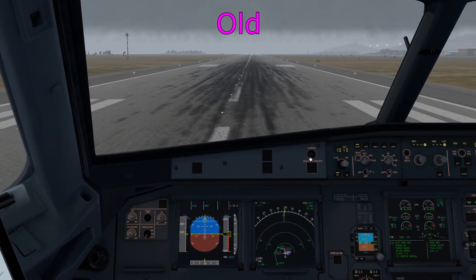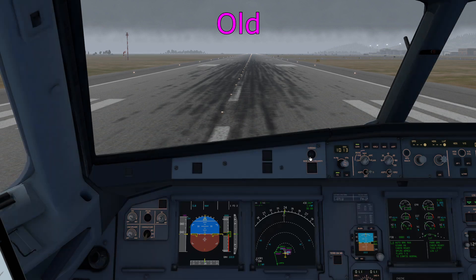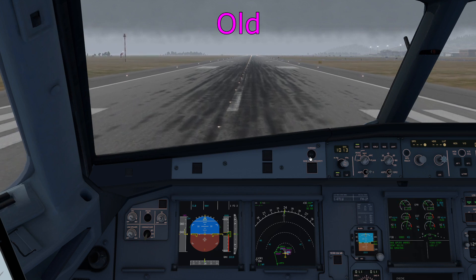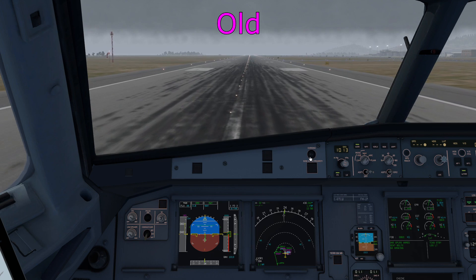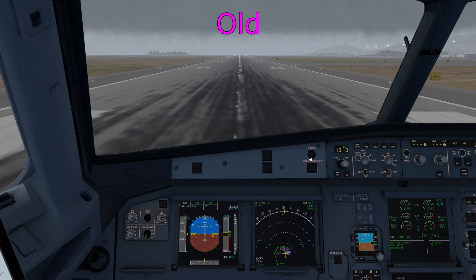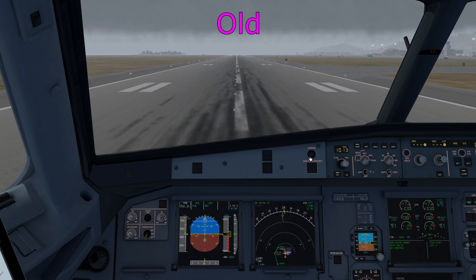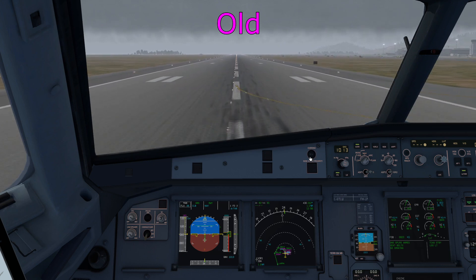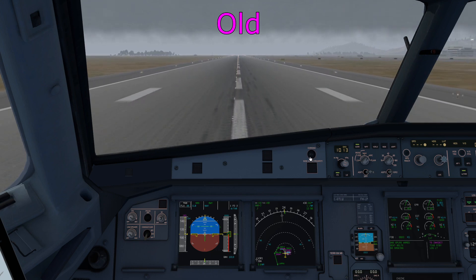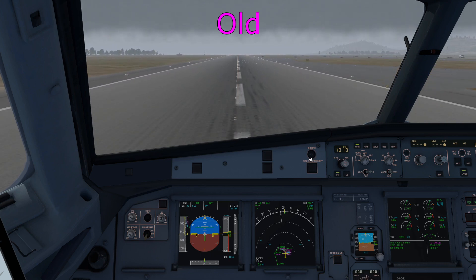Next we'll have a look at the takeoff. On a normal takeoff when you use SRS — the speed reference system for vertical guidance — SRS on two engines should target a speed of V2 plus 10. The Tolis does do this correctly. The V2 today is 163 as you can see on the PFD. When we get airborne you'll see that the target speed is 173 in the magenta bug on the PFD speed tape. That wasn't quite right because in the real Airbus the speed bug would actually stay at 163 even though it will fly 173. I've raised the acceleration altitude and thrust reduction altitude so we get a good chance to see that in force.